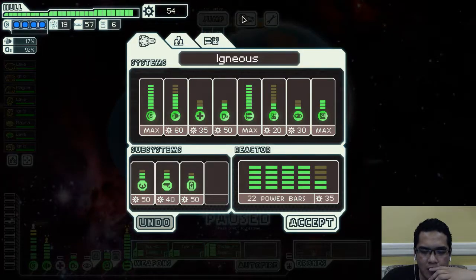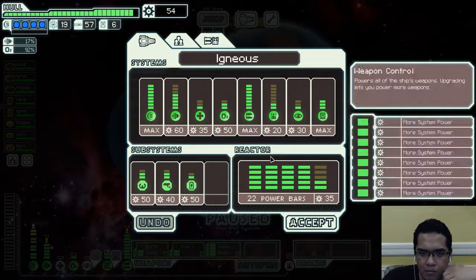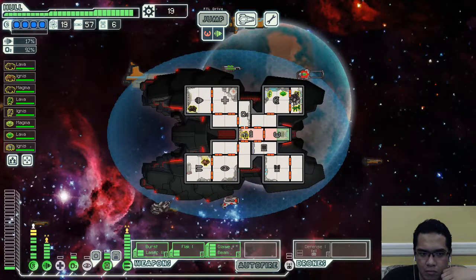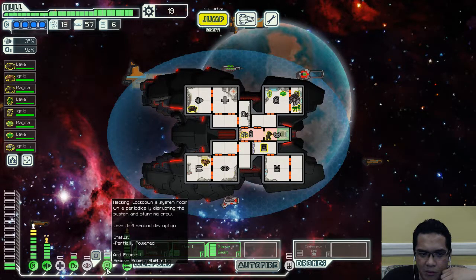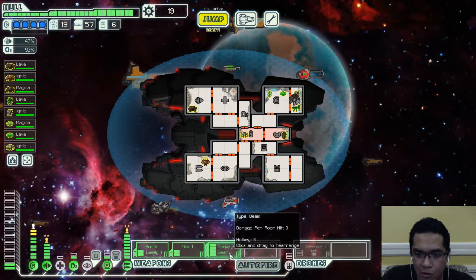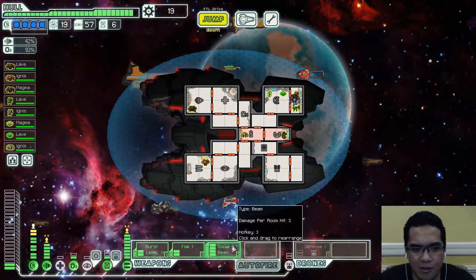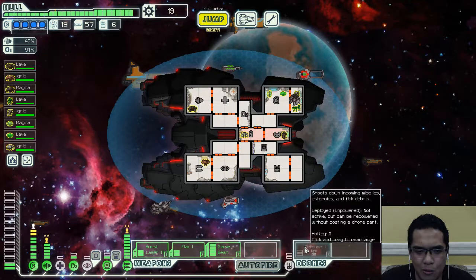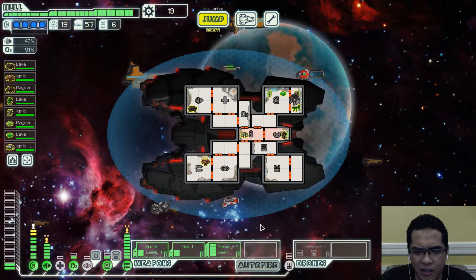Now we have some leniency — just having more reactor power to work with so we can upgrade our defenses. The mind control is going to be a massive problem though. We didn't do enough shots to really damage the crew, so it's going to be a kind of hellish Phase 3.